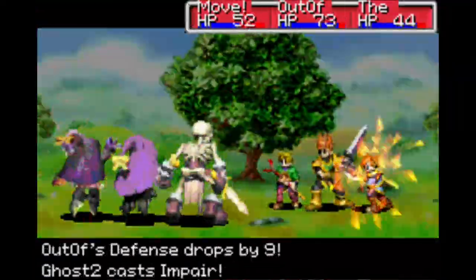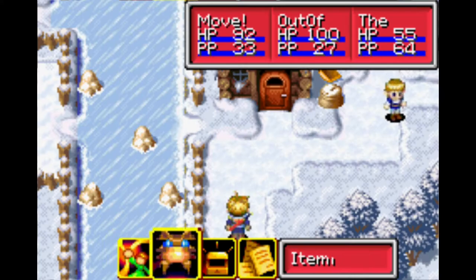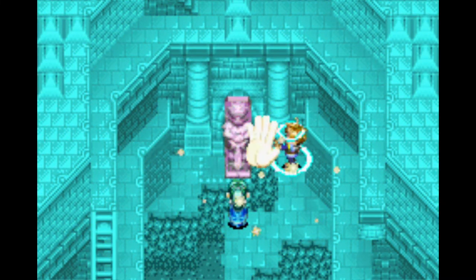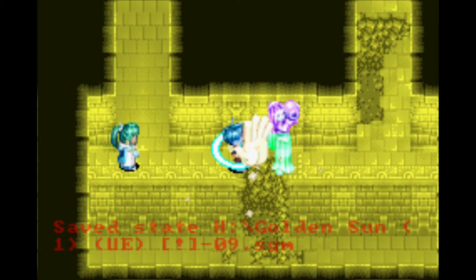Since the monsters to the north are tougher, I grind in Bilibin for about an hour and a half. Getting to Imil is no problem psynergy-wise. Once we get there, we meet Mia, a Mercury adept, and rush to get into the lighthouse. To get to the interior of Mercury Lighthouse, we need to use Move on this pillar and Move again to get to Mia.